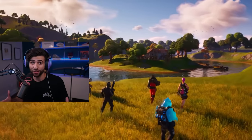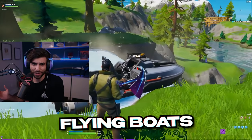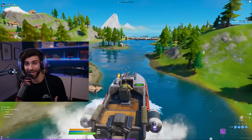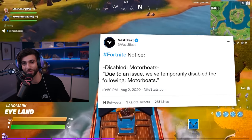In Chapter 2, the new map introduced water, swimming, and boats. But boats had a massive problem — if you went over the edge or a waterfall, the boat would sometimes just continue to fly and not fall, unaffected by gravity. It created some pretty funny videos, but Epic was forced to vault the boats and fix them before they returned.